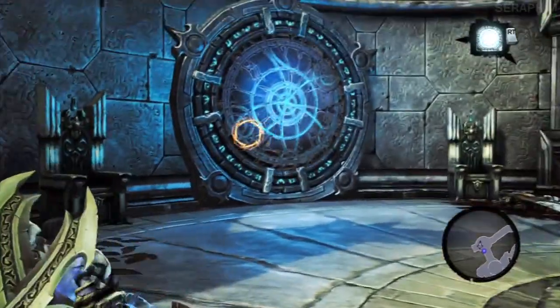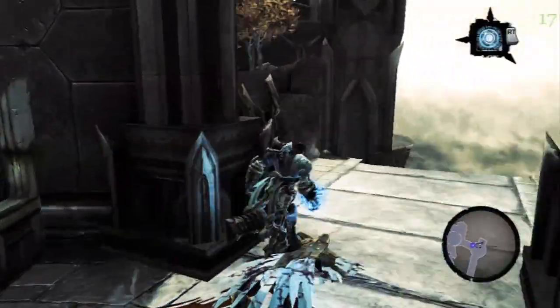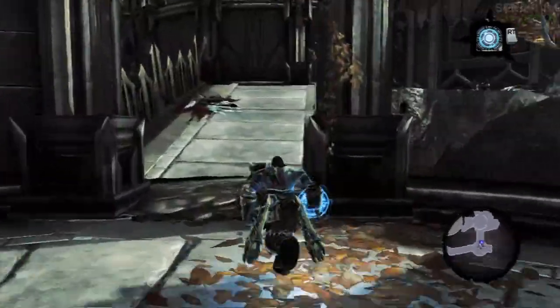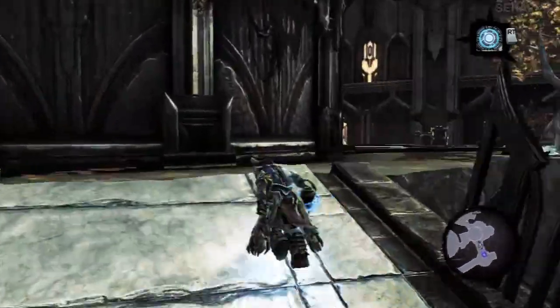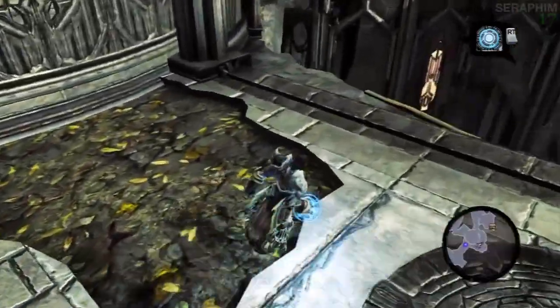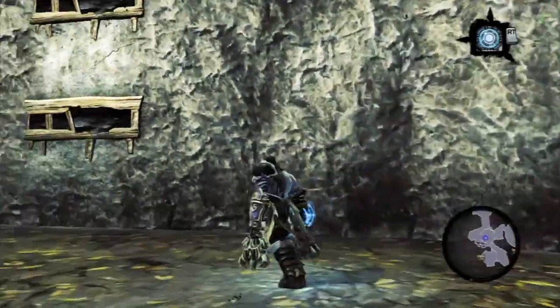Hello there, Sir from Seventeen once again. This is my Darksiders 2 Apocalyptic Difficulty video walkthrough. This is the second last section of heaven, or this celestial palace that we're in, this lovely lost light place, and this is probably the most sophisticated and complex puzzle in the game.